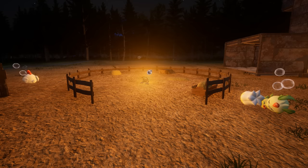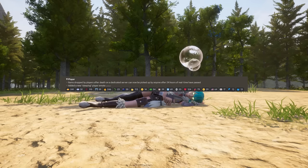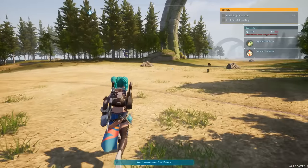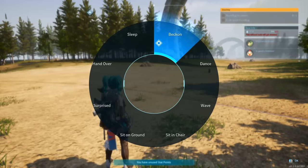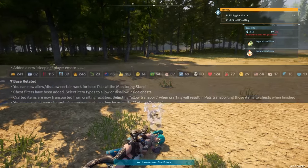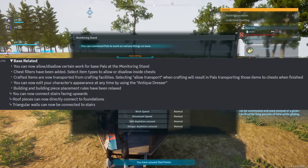In the player section, the developers have added a new emote called sleeping. Items dropped by players after death on a dedicated server can now be picked up by anyone after 24 hours of real time have passed. They've added a new sleeping player emote and you can see exactly what it looks like.